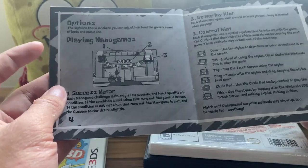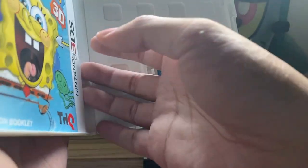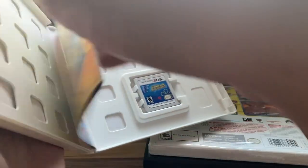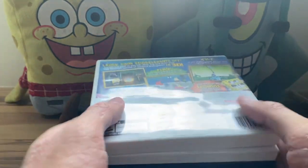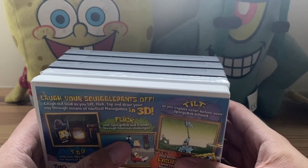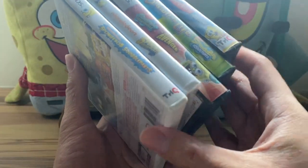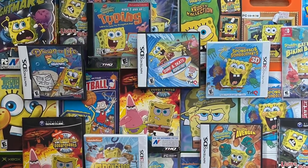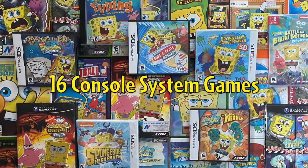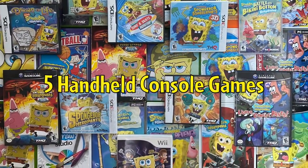Out of the five handheld games, Squigglepants 3D is my favorite. Out of the various Wii games, Creature from the Krusty Krab is my favorite. Out of the Xbox games, probably SpongeBob Movie. Out of the Nintendo Switch games, SpongeBob: Battle for Bikini Bottom Rehydrated. And out of the PC games, probably Lights Camera Pants was my favorite. So in total: 10 or 11 PC titles counting Crusty Collection, 16 console system games across Xbox, Wii, Nintendo Switch, and GameCube including You Draw Studio, and 5 handheld games across DS and 3DS.